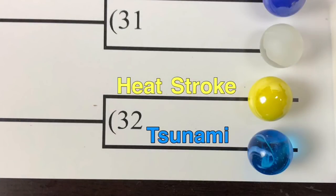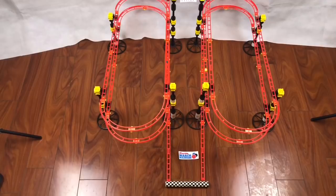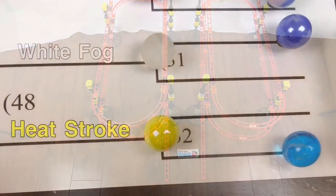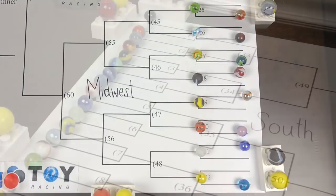Here comes Heat Stroke versus Tsunami. Tsunami on the left, Heat Stroke on the right. There they go and they've been released. Around and around the Red Giant. It's going to be a close one out to the end — and it looks like Heat Stroke has it. Heat Stroke will advance. And those will be our contestants advancing from the Midwest to round two.